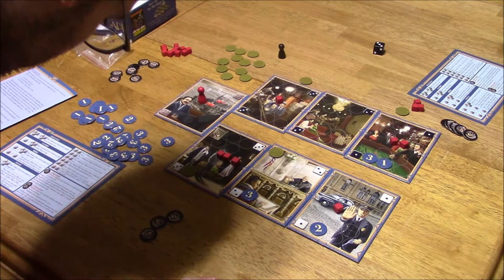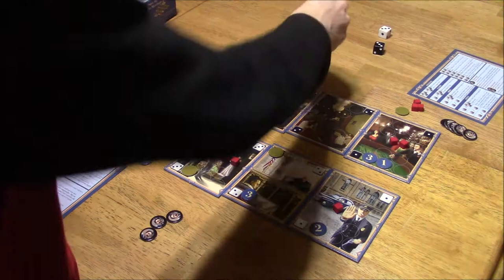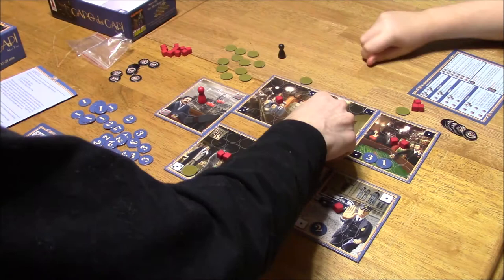Three and three — doubles! After you acquire this, you can place an influence token worth three next to any card. Which one do you want to put the three on? Well, no — you can't put it there because there's already a bribe token there. Can I put it here? Yes. I'll put it there.